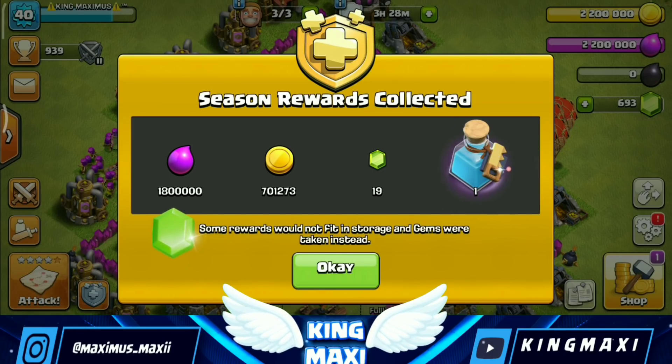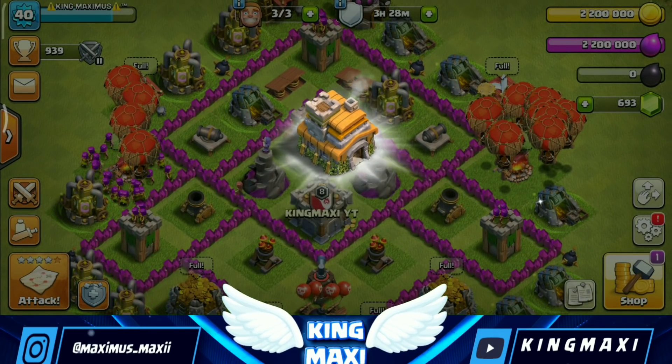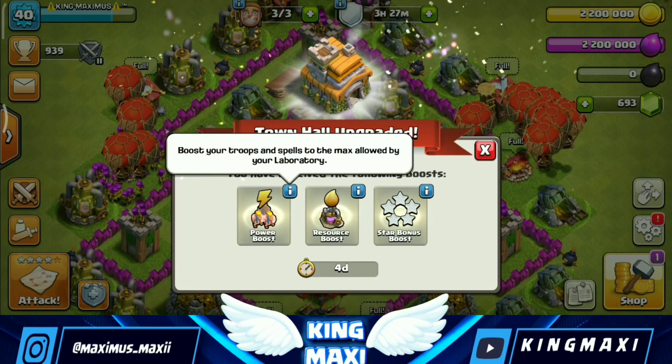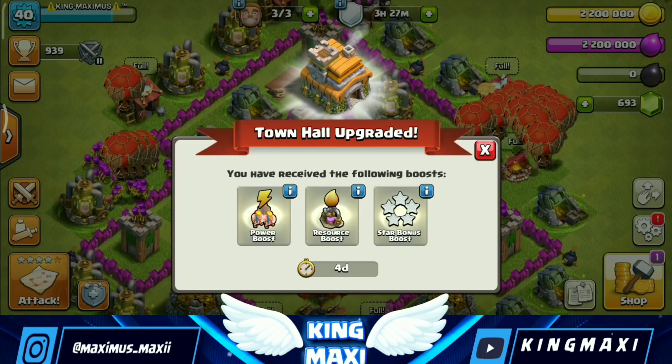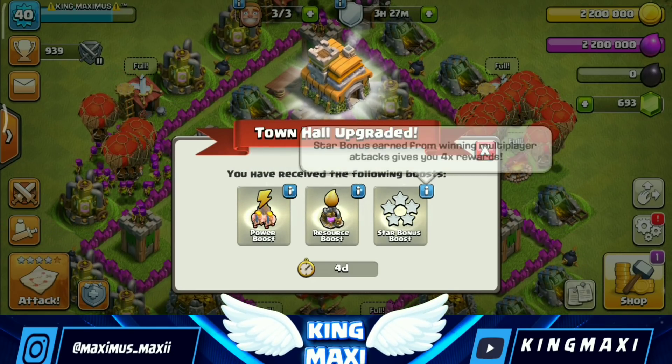We have a sum of Elixir and a sum of Gold. This is a Town Hall Upgraded notification. You have received the following boosts — Boost Troops. That's the resource boost and the star bonus boost.